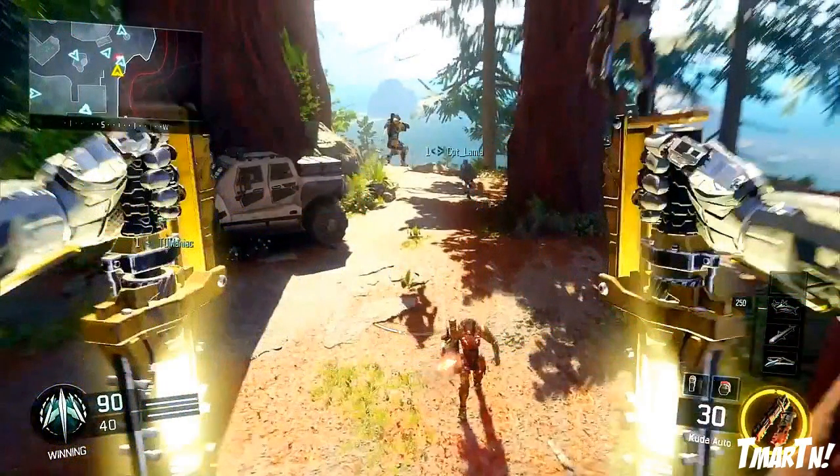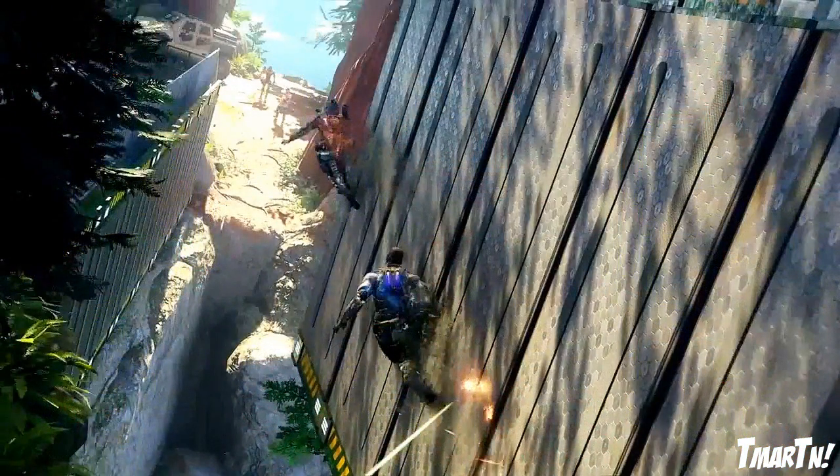We've already seen Redwood before, but we saw a couple of new angles from it. Here he is slamming down to the ground in between the Redwood trees. They talked about how there's going to be this huge wall-running combo that you're going to be able to do to completely flank around the enemies, and this kind of looks like what they're talking about. There's a little alley with a big crevice that goes down below — if you fall, you die. So that's kind of cool.